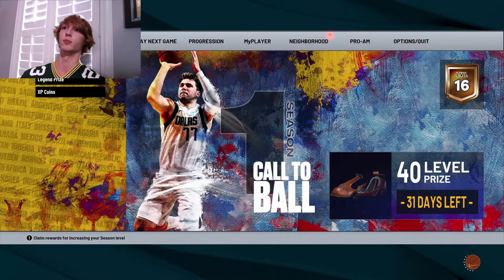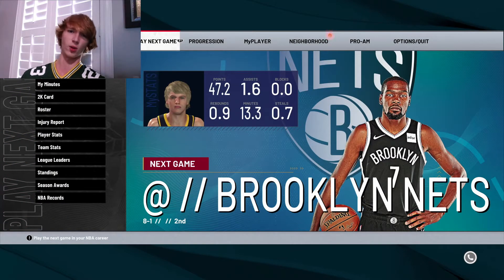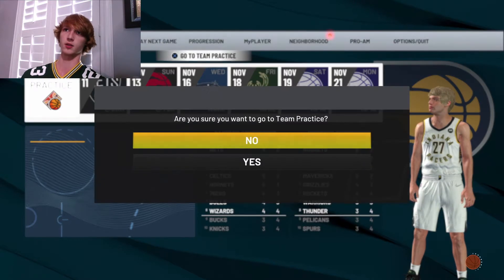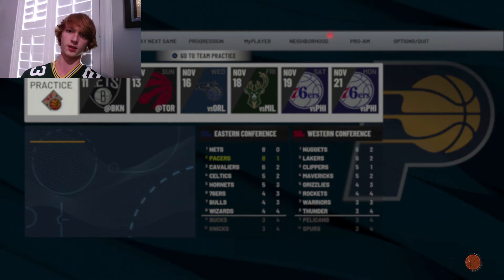We have a 91 playmaking shot creator as the build currently. This works for next gen too — I know I'm on current gen but this applies to both current gen and next gen. What you want to do is go ahead and go over to team practice, and we're going to mess around here. We'll take a couple shots just normally and I'll show you what you can change to get a boost on your shots and make more overall, whether it's in MyCareer, the park, or anywhere.